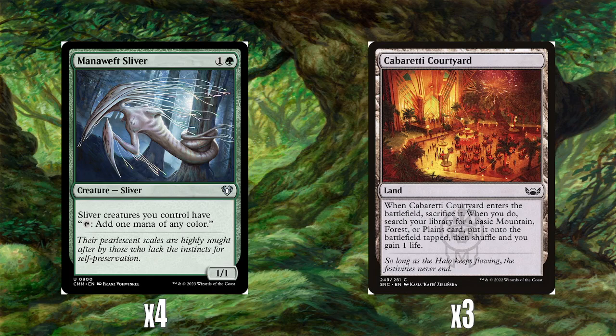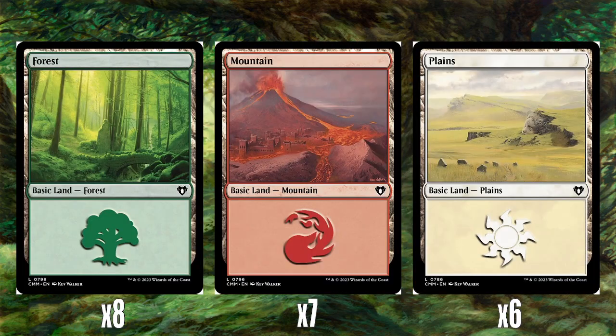Quickly, the mana base. Four Mana Weft Slivers basically turns all your slivers into Birds of Paradise, which helps when we're playing three colours. Then three Cabaretti Courtyard — a bit of a different choice. When it enters the battlefield it's automatically sacrificed, you search for a basic mountain, forest, or plains, put it on top tapped, shuffle, and gain one life. I've no idea why these cards were designed this way, but I thought I'd put them in to be a bit different rather than the usual Terramorphic Expanse or Evolving Wilds. Then eight forests, seven mountains, and six plains.